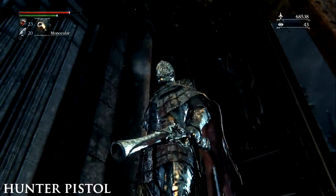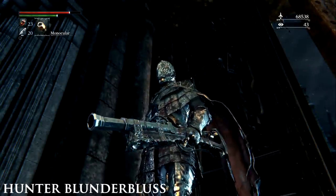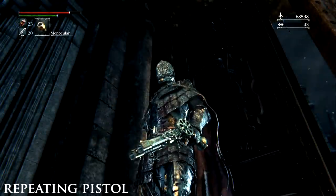The Hunter Pistol. This is a starting weapon gifted to you by the Messengers if you choose it. Otherwise you can buy it from the Messengers after you have defeated the first boss. Hunter Blunderbuss is the other firearm that can be chosen at the start of the game.